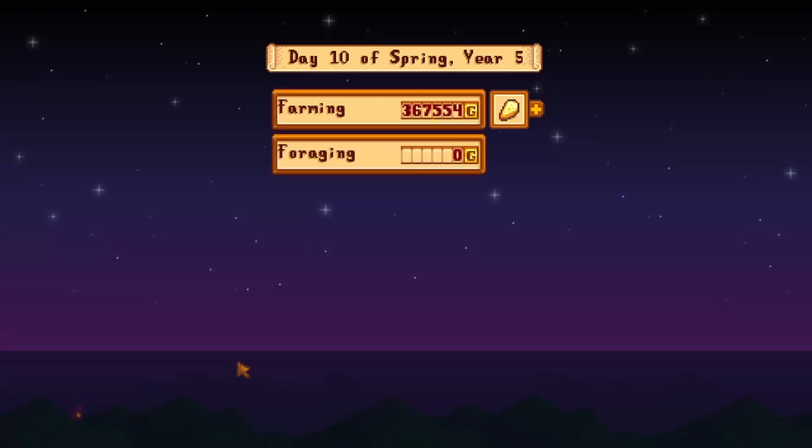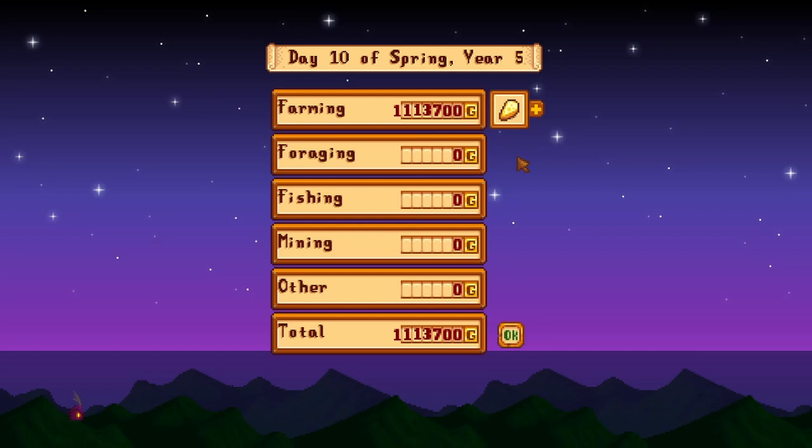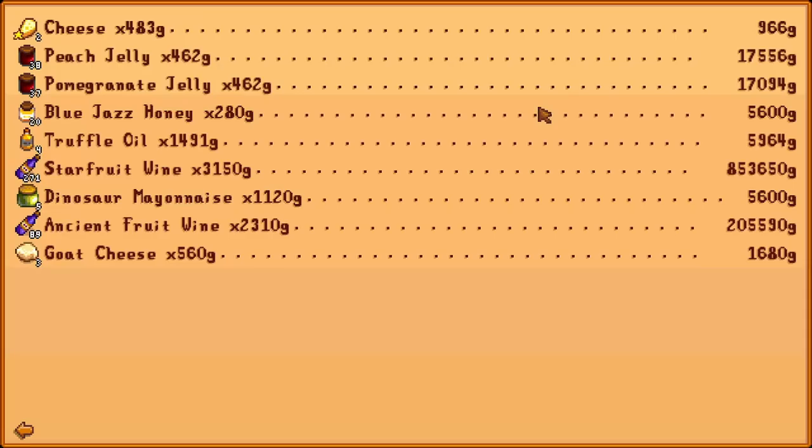Just to show you guys how much money I was making, I did decide to sell some of my artisan goods, and at the end of this day I made over 1 million dollars from just artisan goods. I usually saved all my products till the end of the week, or if I was really desperate on money, I decided to sell just then and there.